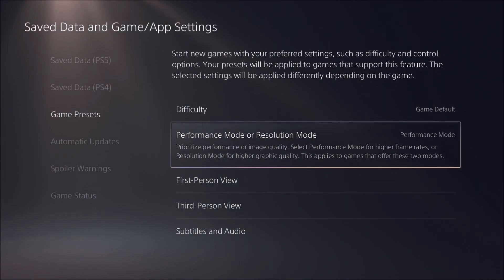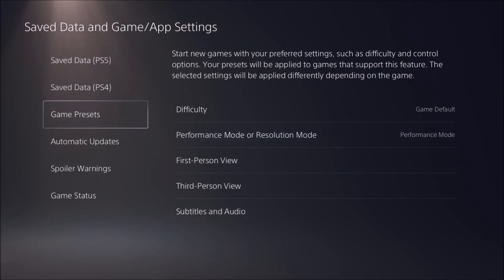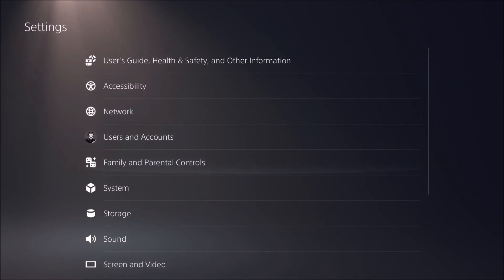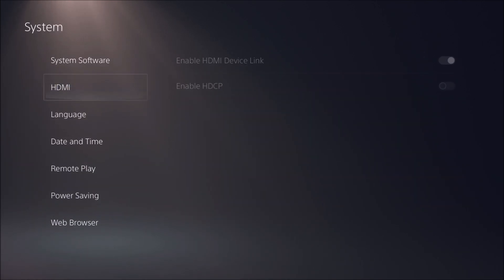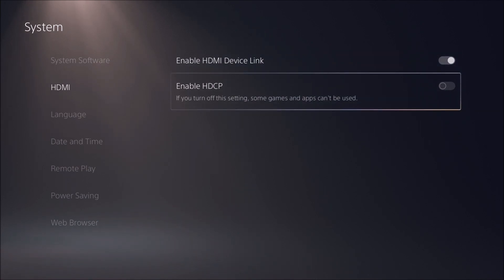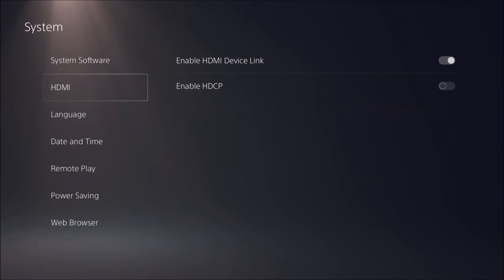When you do that, go with Performance Mode, then go back. Another thing you can do is in System settings. If you have issues capturing your console, make sure that you disable HDCP — really important. By default it's activated, and if you want to capture your PS5, you just can't because of that. So make sure you disable this one.